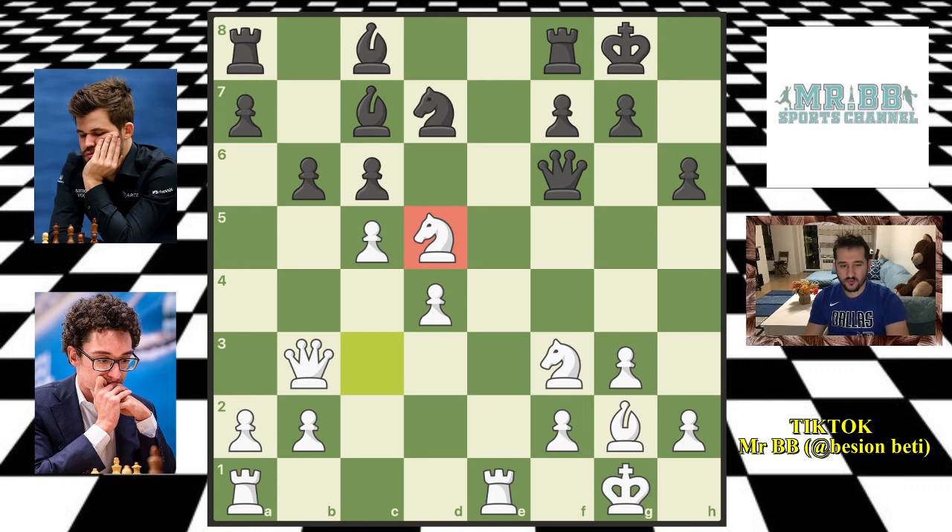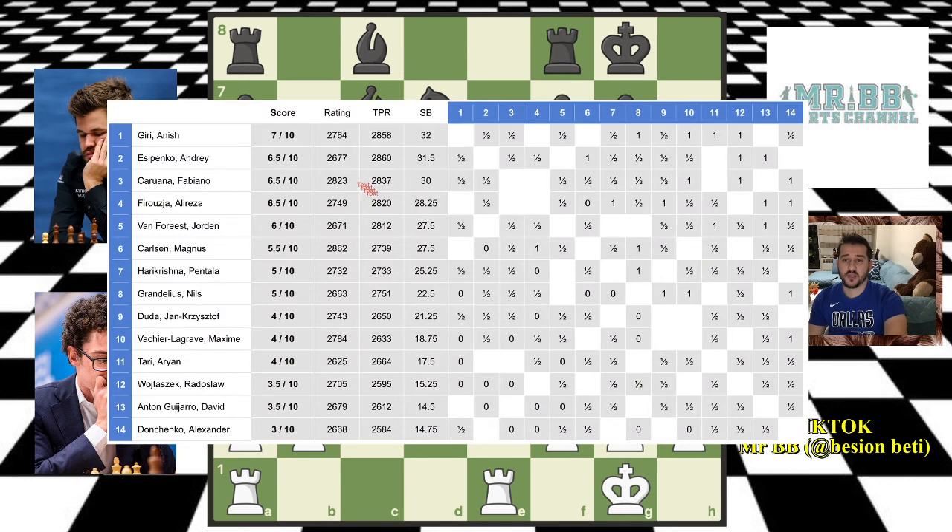Before we close this video, I just want to show you the standings after round 10. Alireza Firuja drew his game and Anish Giri won his game today. So here are the standings: Anish Giri is the sole leader of the Tata Steel tournament after 10 rounds with 7 out of 10. Then we have Esipenko, Caruana and Firuja with 6.5, and Van Foreest with 6. Magnus is in 6th place, a little bit behind. But he's the world champion, things can happen — he can win all his remaining games and win the tournament. For the moment he is a point and a half behind Giri, who is the sole leader.